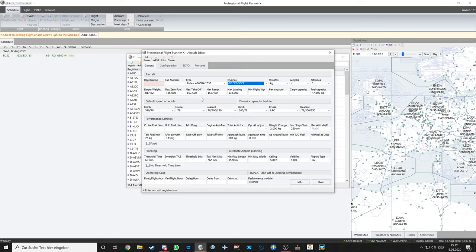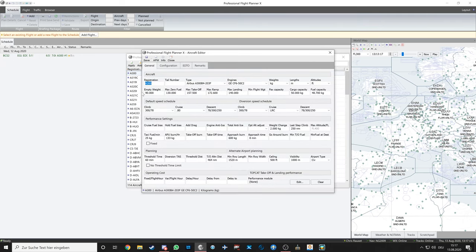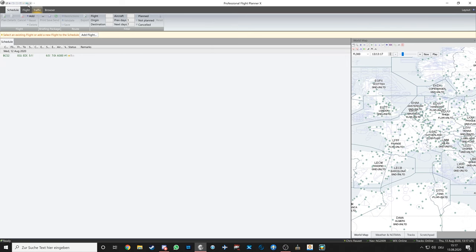Since we're running the 200 profile but flying the -600, the weight difference is minimal. You just need to verify that all weights correspond to what the ToLiss or any third-party add-on provides. I've updated the empty weight and max zero fuel weight to match. I use kilograms for the metric system, except altitude which is in feet.